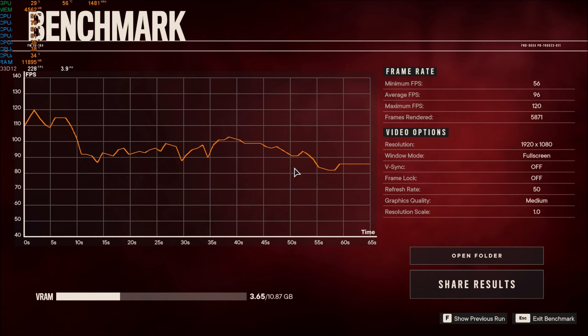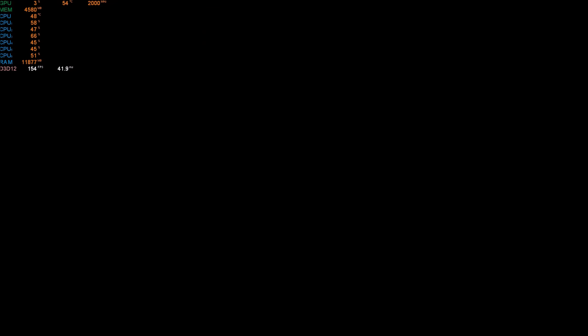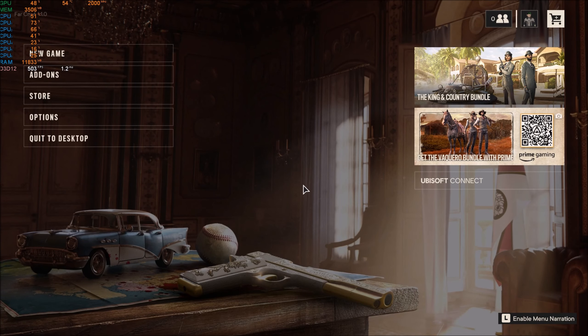We did take a hit in terms of minimum frames — we're no longer at 69, it's 56 now. Still, the average frames is 96, so obviously as the settings go up the performance will go down a bit. Let's go for the high settings now.